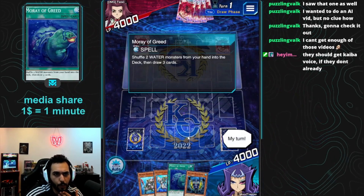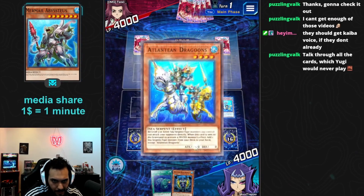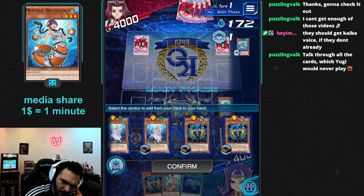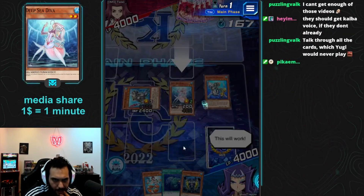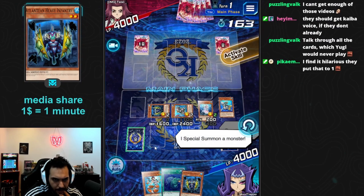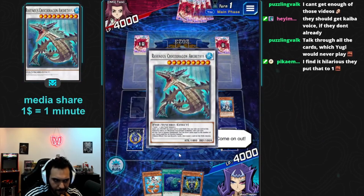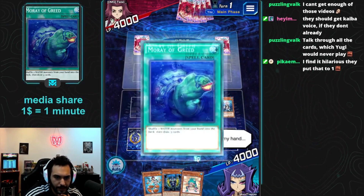Let's see how this one goes. We opened our one-of Muray of Greed, but we don't actually need it. Let's go with Abystias, send Dragoons to the grave, Special Summon. Normal Summon — level 2. Then activate, Special Summon. Then Revenous — yeah, let's Revenous. Draw one card. No D.Va? Alright, let's go with Muray of Greed. We greedy, boys.